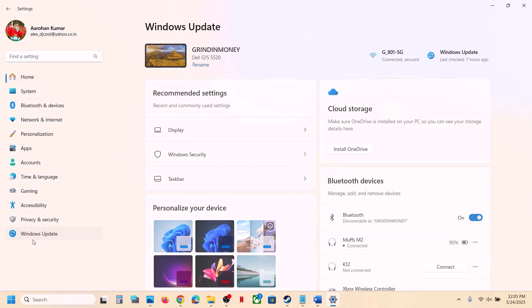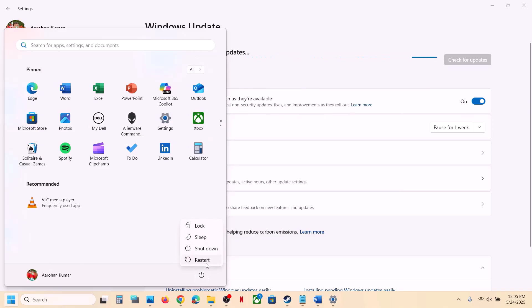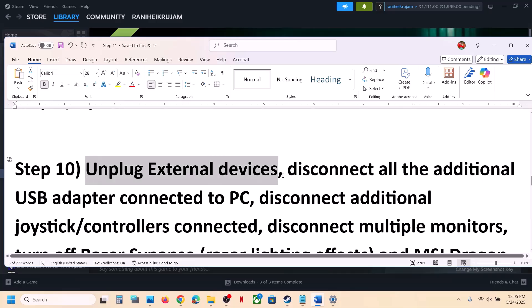The next step is to update Windows to the latest version — this is important. Open Windows Settings, go to Windows Update, and click Check for Updates. Once all updates are installed, restart your computer. After the system restart, launch the game. The next step is to unplug all external devices from your computer.